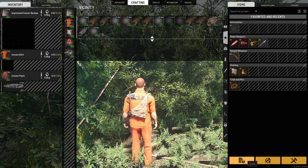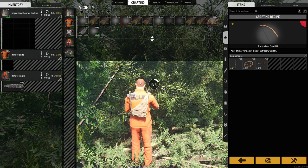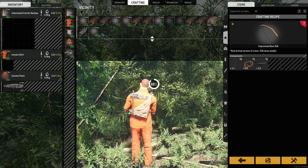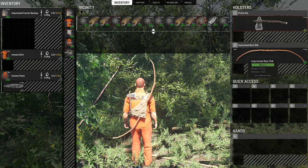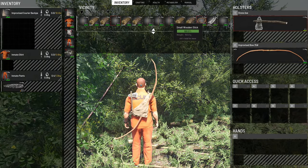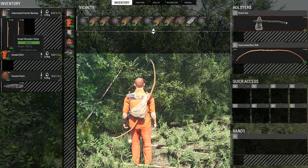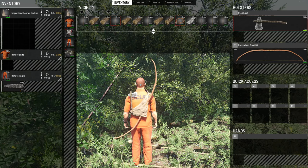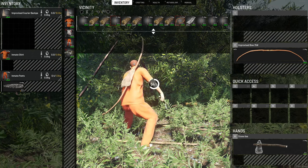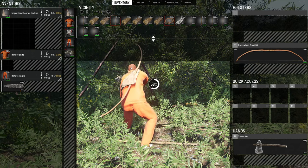Now we're going to craft a bow. For the 35-pound bow we need six out of six rope, and we have eight out of ten left, so we can craft it now. The bow is one of the most powerful weapons in the game if you're good with it — it will save you a lot of time, especially around the puppets. The bow has three slots: you can fit one stick in each slot, or make them into arrows — up to 36 arrows, three sets of 12.